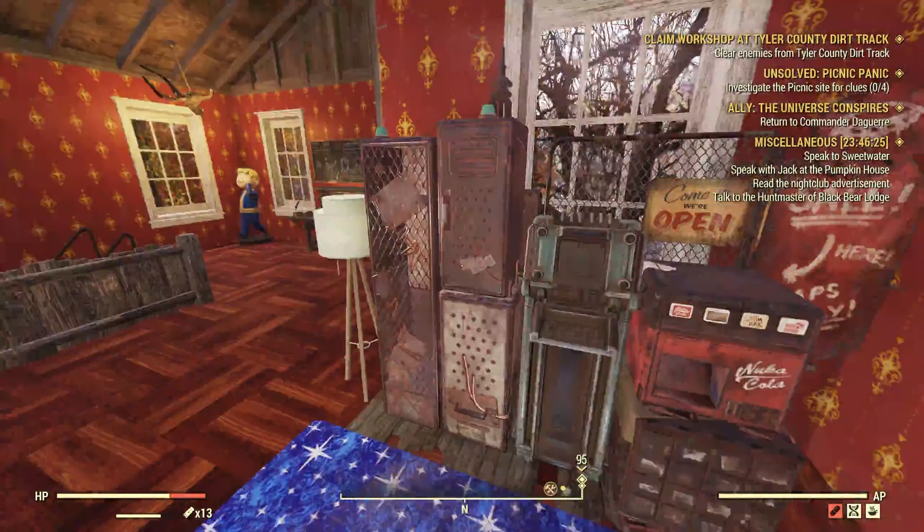Fallout 76 can get confusing though — there's so many different things you can do now. It went from being the most basic game on planet Earth to one where you need to do a lot of different things. There's so many options of what you can do; there's not one thing anymore that you have to strive for.